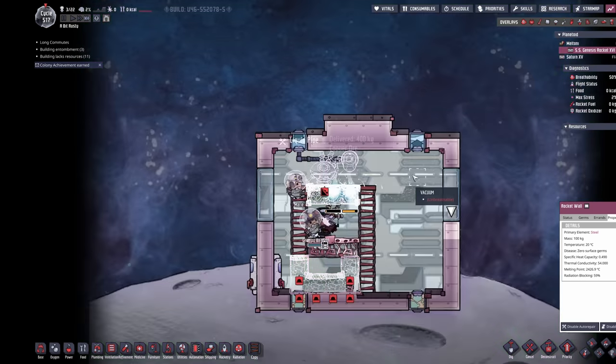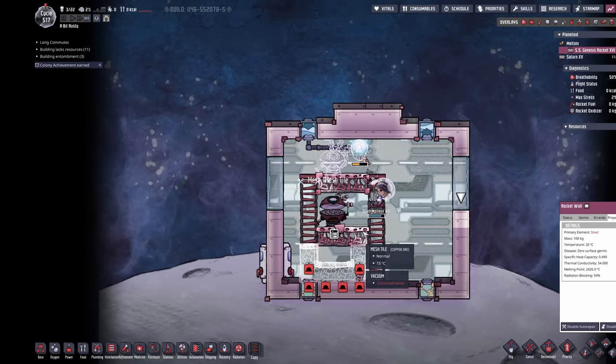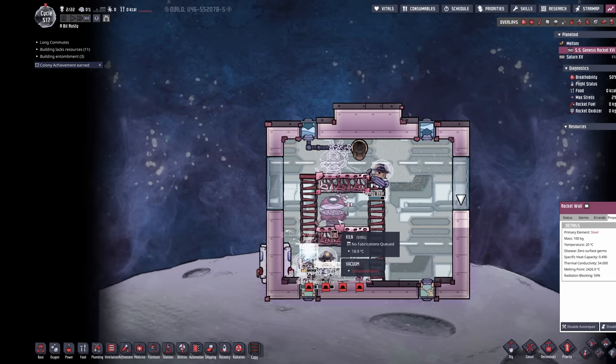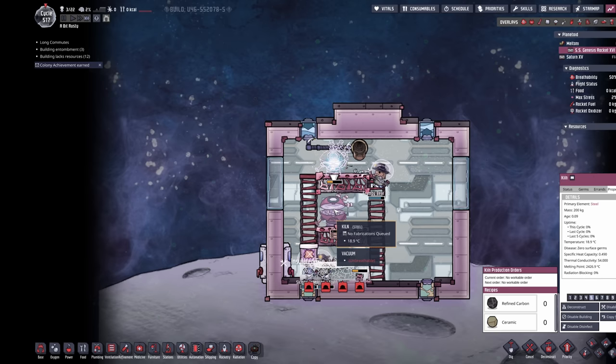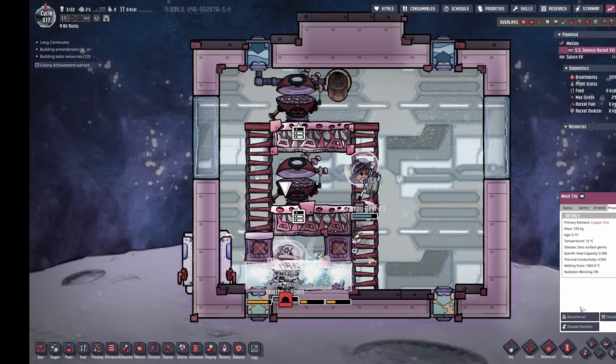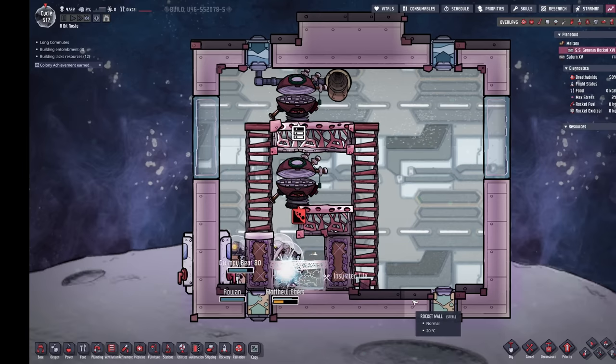What we want to do is make ourselves some liquid steel. There are multiple ways — some people use magma to work up to steel. What we're going to do instead is melt some steel using steel kilns. Kilns are great because they generate heat when they operate.